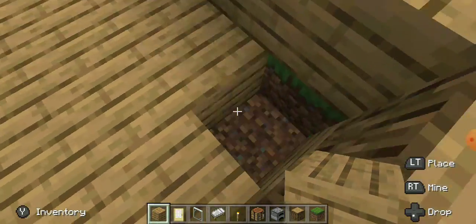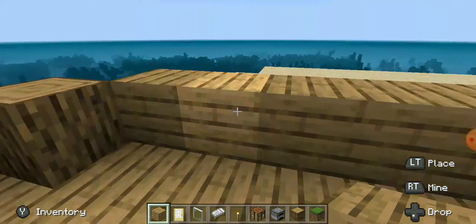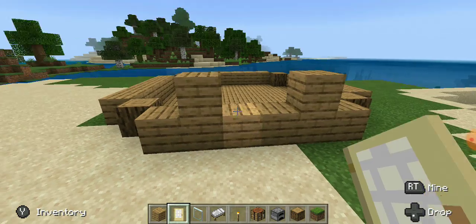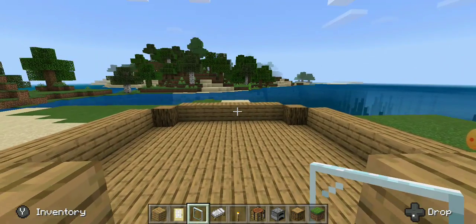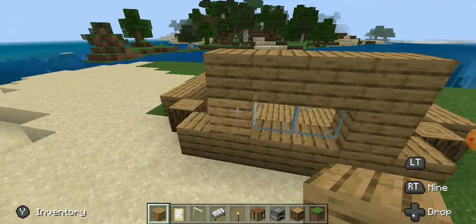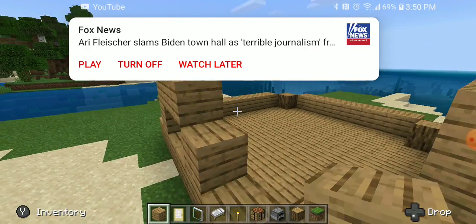I might be doing more Minecraft videos in the future. Once you got this, we're obviously gonna need an entrance, so just choose where you want it to be, get that side memorized in your head, and now take some windows and place them evenly around your build, just like this.